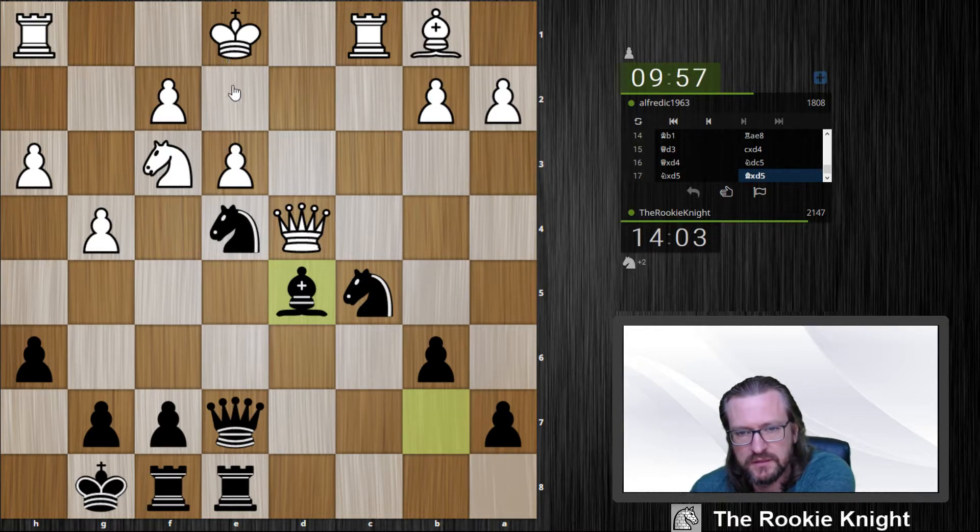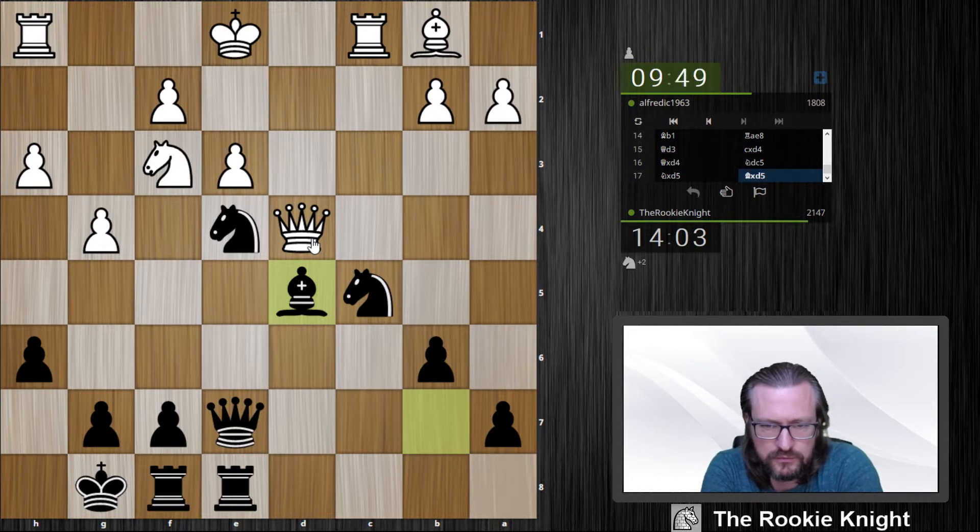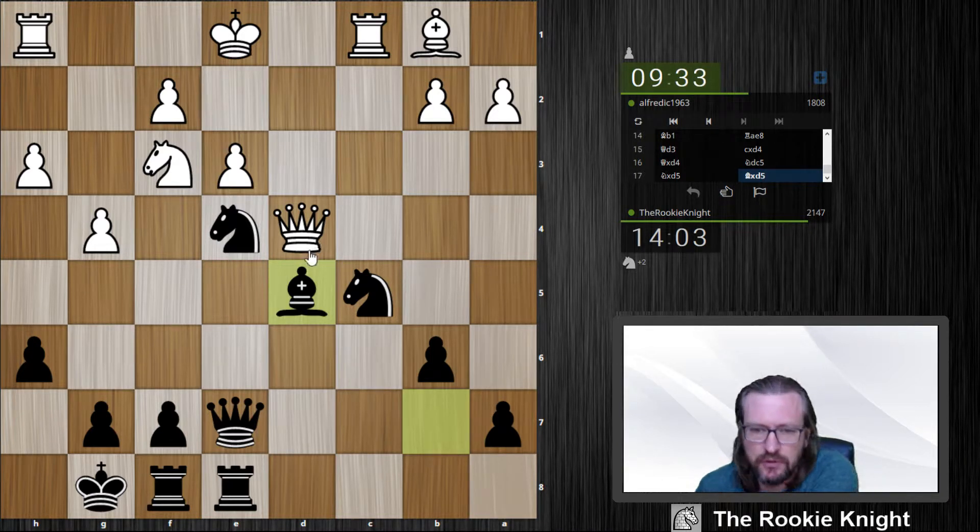Why is he waiting? I think queen d5 is the only move. What else? b4? But this bishop is so strong — he needs to take the bishop.